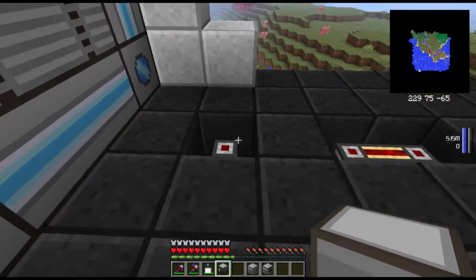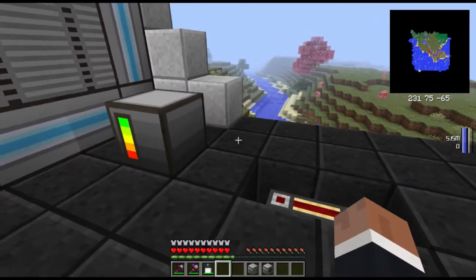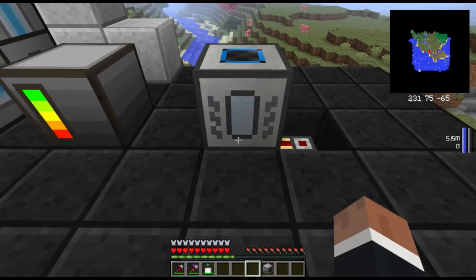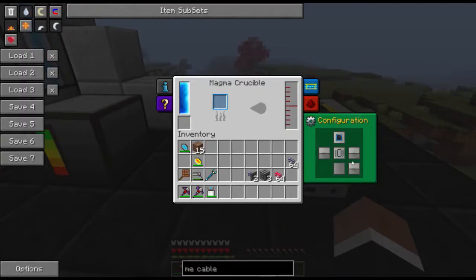To set this system up, place down the controller and make sure that it's powered up. Then you need to place down the magma crucible and the liquid transposer. There are a few things you need to set — I clear these by shift right clicking, or shift clicking actually works. The top slot is where we'll input stuff on this one, and it will output whatever it makes through the right hand side.